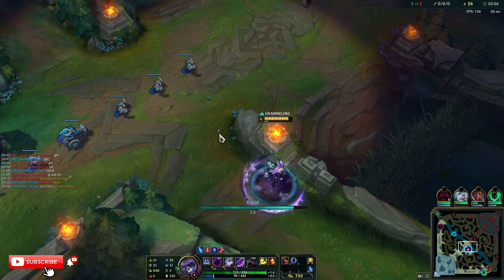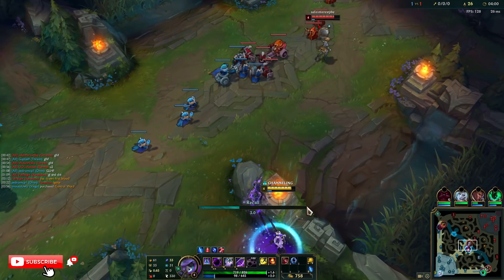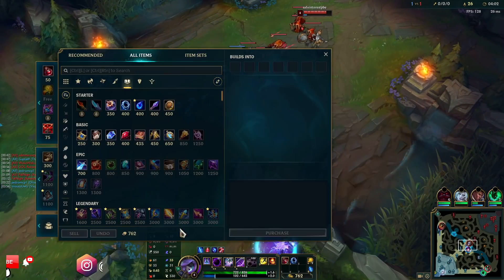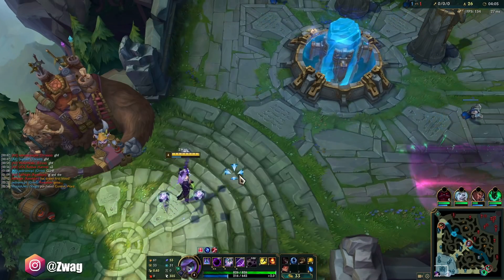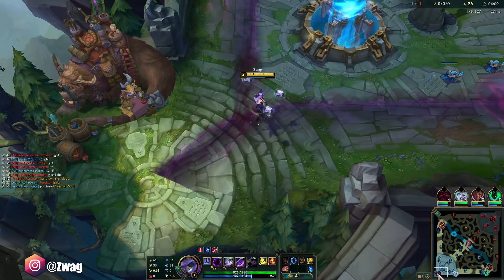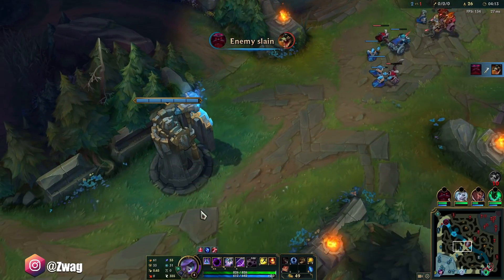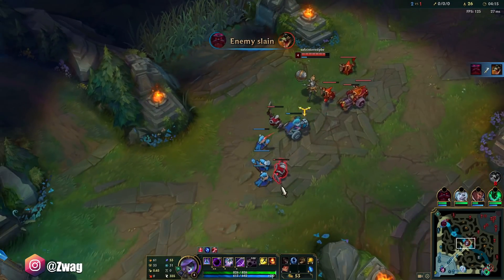She's out of mana too. Maybe we can both base here. If I base and she stays, it's a cannon wave - it's gonna be hard for her to push. She has decent auto attacks, but I think I can make it back to lane if I just purchase boots before I miss anything too important.